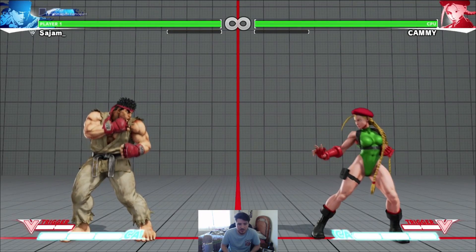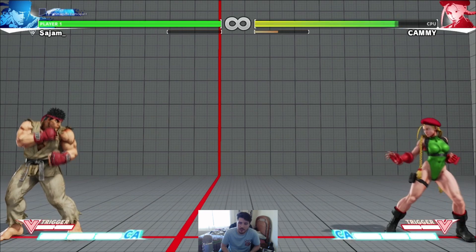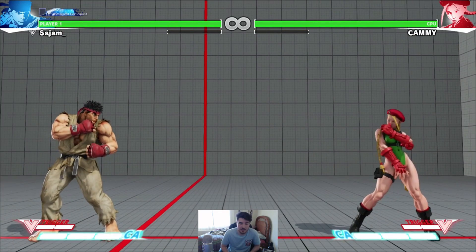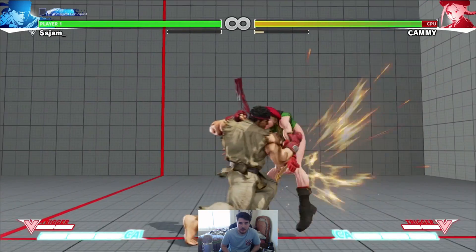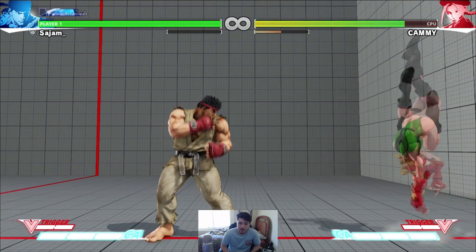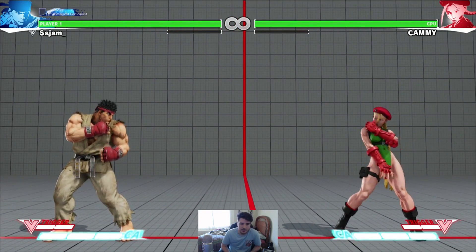Let's talk about special moves. Fireballs are the same as always — light one is pretty slow, heavy is a little faster, medium is in the middle. He has uppercuts as well. The way his uppercuts work: light is the fastest but has the lowest range, medium is the one with invincibility which means this is your wake-up answer, and heavy just does the most damage. So in combos you want to do heavy uppercut. Light uppercut is your go-to for punishing special moves since it's the fastest.